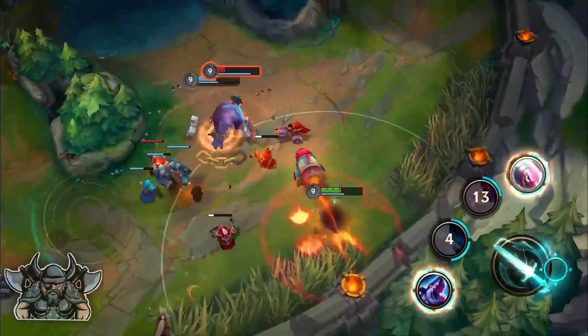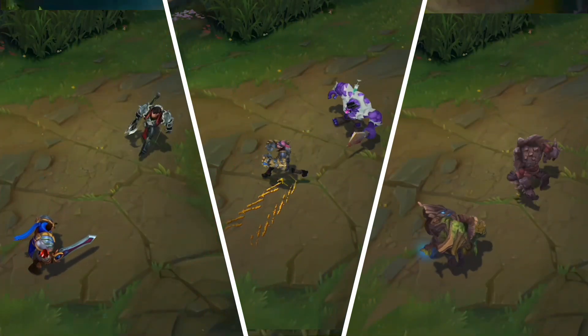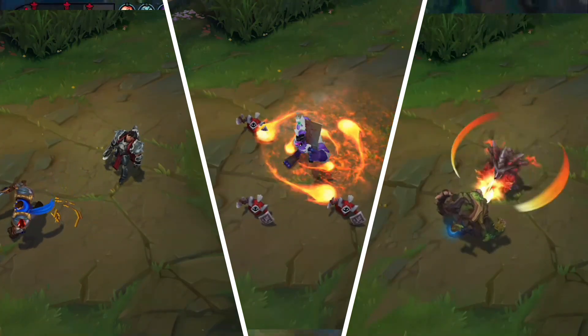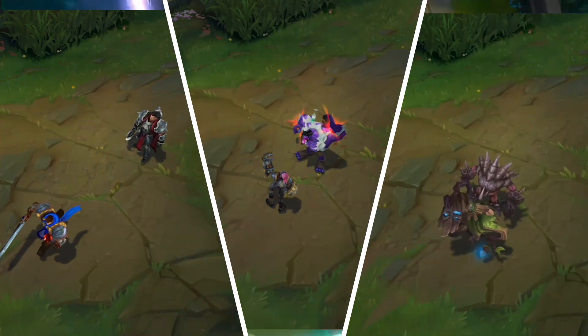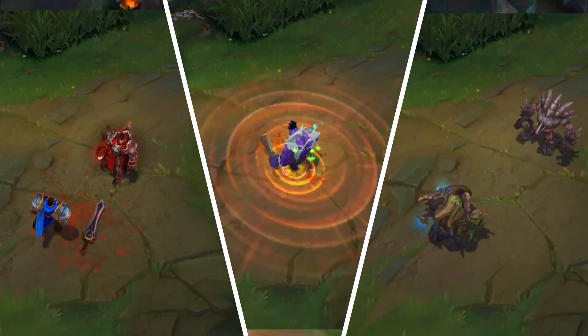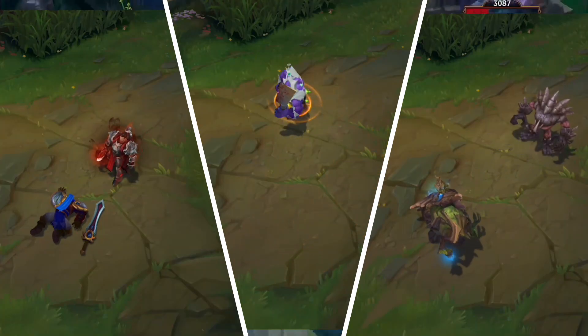Moving on to the next tier we got Darius, Mundo and Malphite. All these champions have a somewhat skill ability that you need to put effort into. Darius's Q for example is a health regen. Mundo's Q is a skill shot to poke, and you definitely don't wanna miss Malphite's ultimate — it can be a game changer.